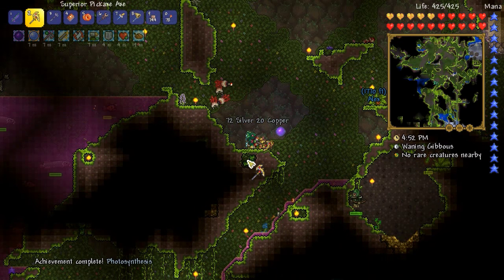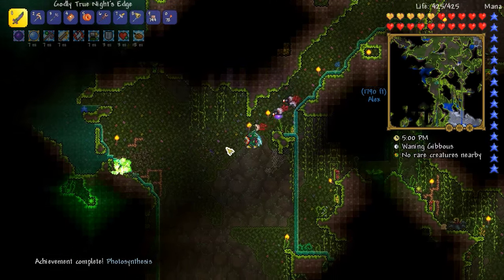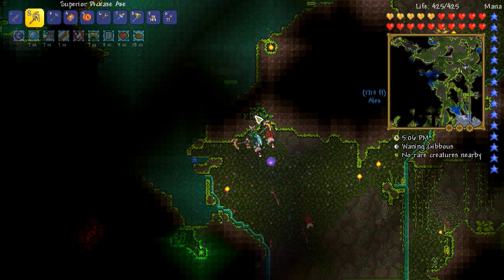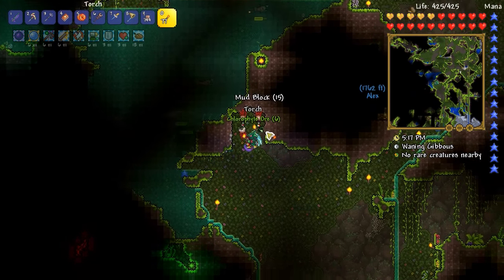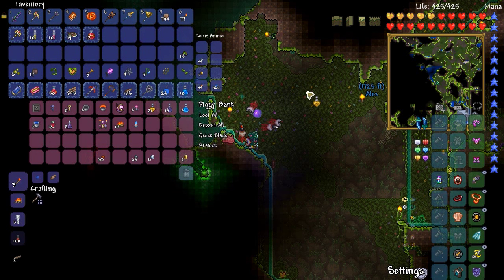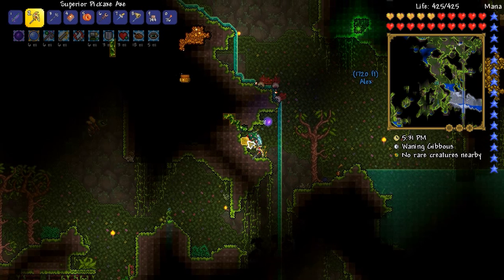That looks like chlorophytes! Achievement complete: Photosynthesis — neat. If I had gotten a spelunker potion that would have been clever. We have a lot of lit up jungle and it seems easy to see. I probably have spelunker potions in my piggy bank — money trough, show me what you got. Spelunker potion, 22 of them — let's use one. Hey, life root! It shows off the life root too. Winner winner chicken dinner.